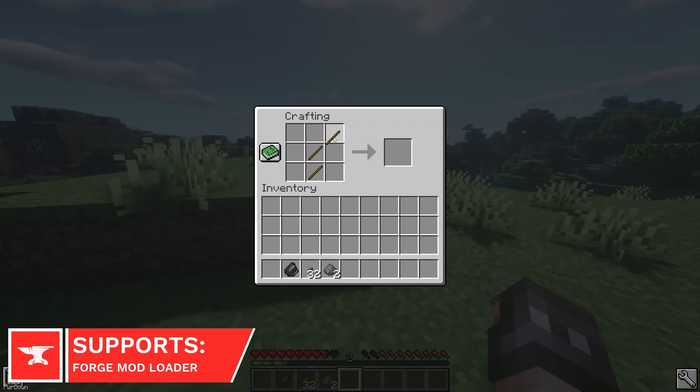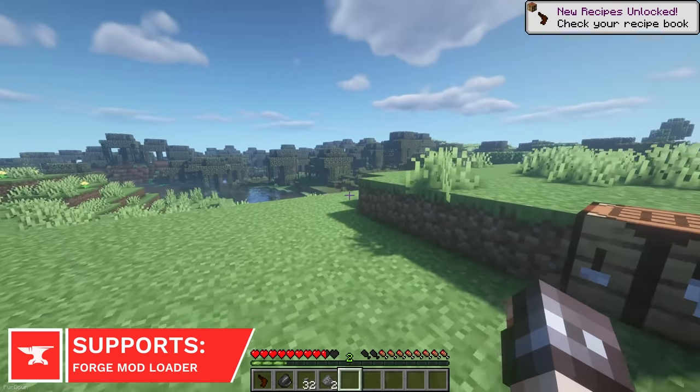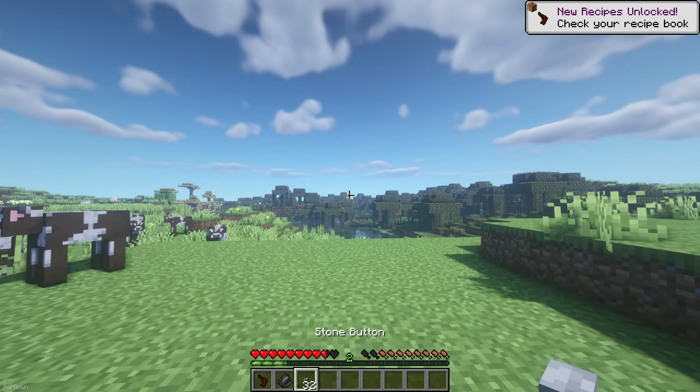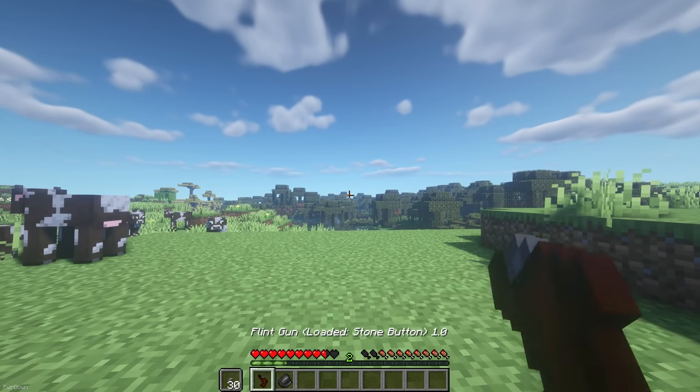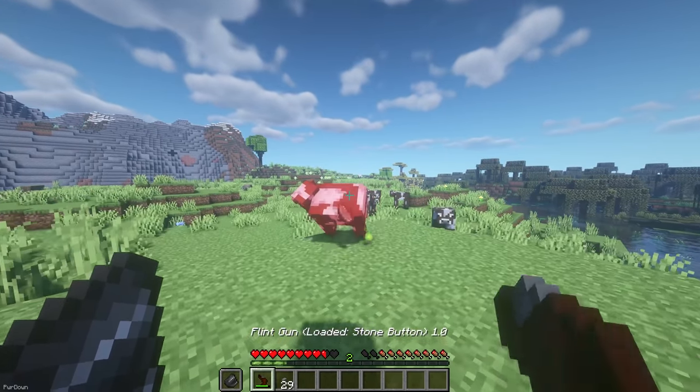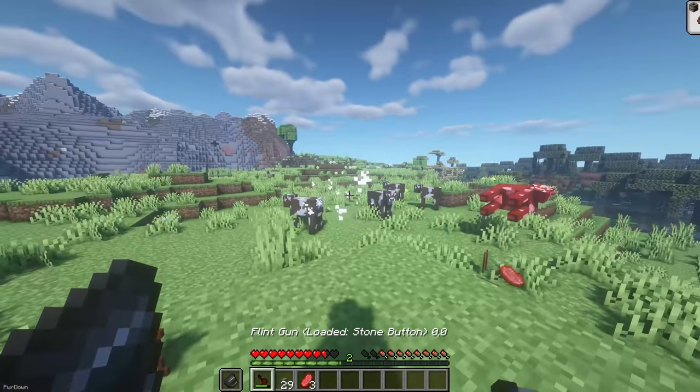The Flint Gun is inspired by Rust, and can be crafted from 3 sticks. You'll need to load it by placing Gunpowder into your offhand slot, and right-clicking with the weapon in your main hand. It's now ready to be loaded with either Stone Blocks, Cobblestone, or Stone Buttons, with them dealing different amounts of damage.